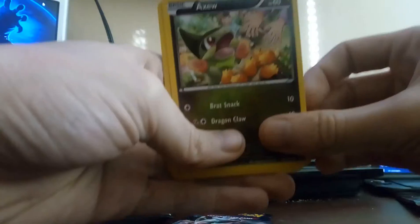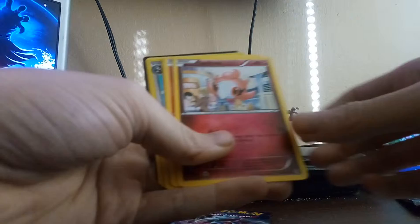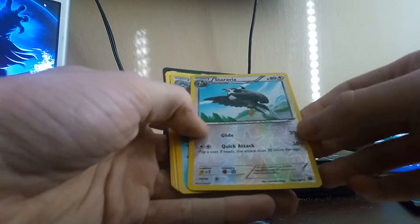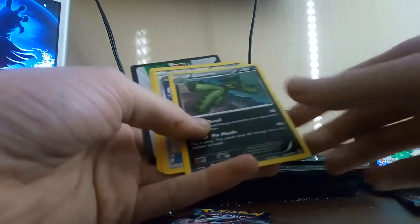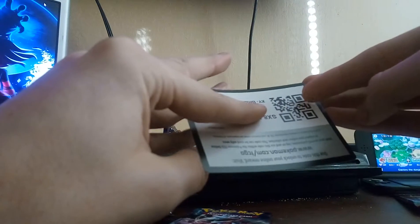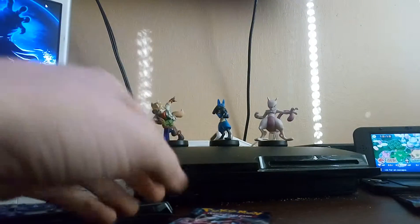So we got an Axu, a Remoroid, Spritzy, Cyndaquil, Hoothoot, a Holographic Starvia, Napoleon, Cacturn, Mewtwo Spirit Link, Vinylish, and one of those scan-the-number cards you get to play online — which they all come with.